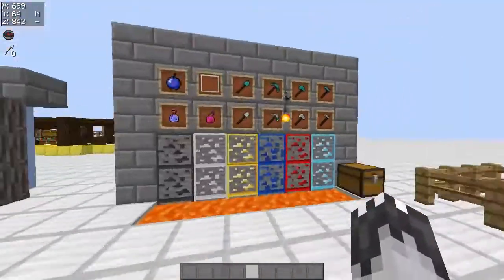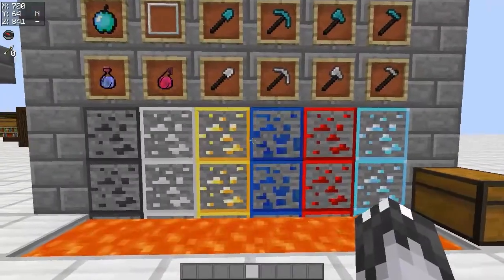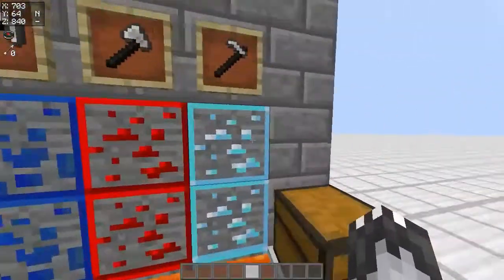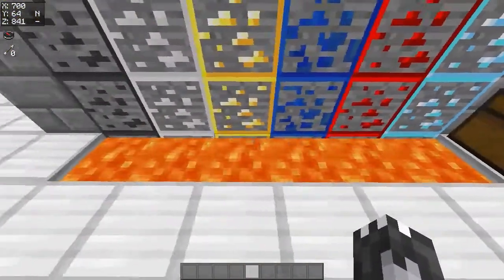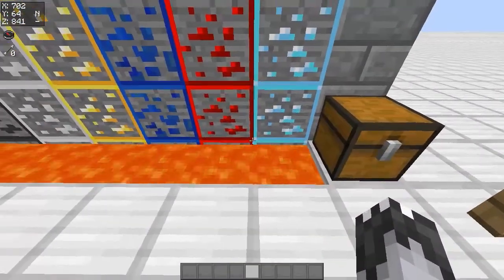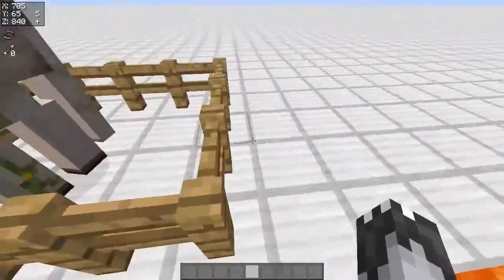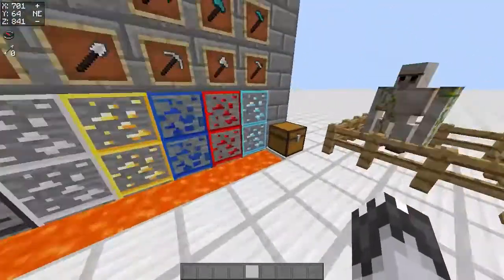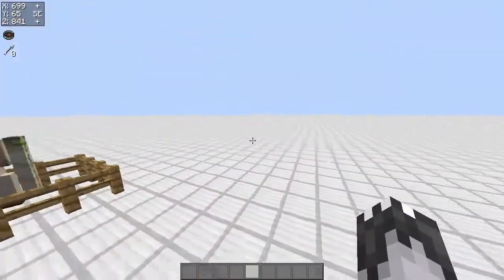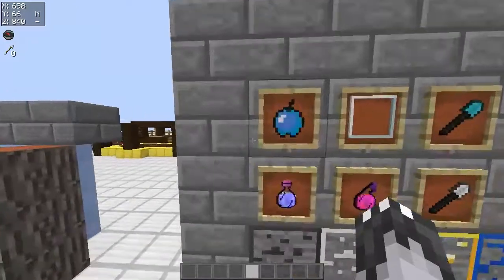This is mainly a UHC PvP pack due to the fact that we've got highlighter ores. If you're wondering why you'd want highlighter ores — if we look down here you can see this lava. If I was running along a cave with a lava lake, you wouldn't be able to see the diamond, redstone, or other ores — it would look like normal stone. So highlight ores are actually quite useful, which is why I decided to include it in this pack.